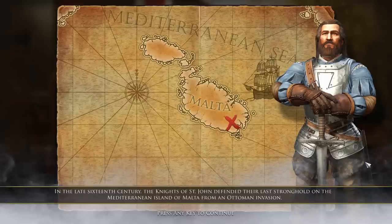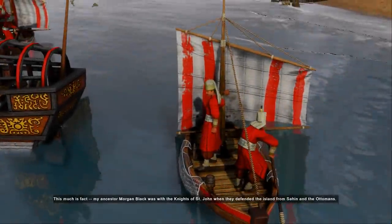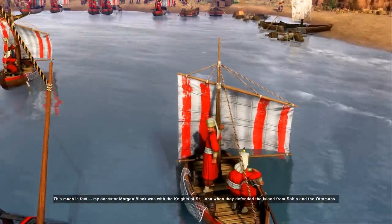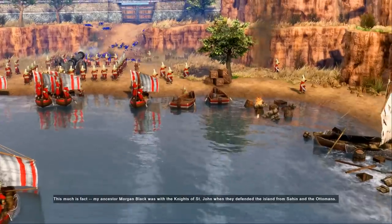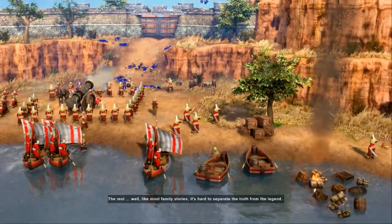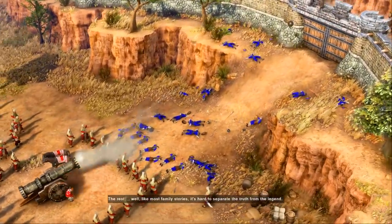The story of why my family first came to the New World begins with the attack on Malta, the last stronghold of a dying order of Crusader Knights. This much is fact. My ancestor, Morgan Black, was with the Knights of St. John when they defended the island from Sahin and the Ottomans. The rest — well, like most family stories, it's hard to separate the truth from the legend.